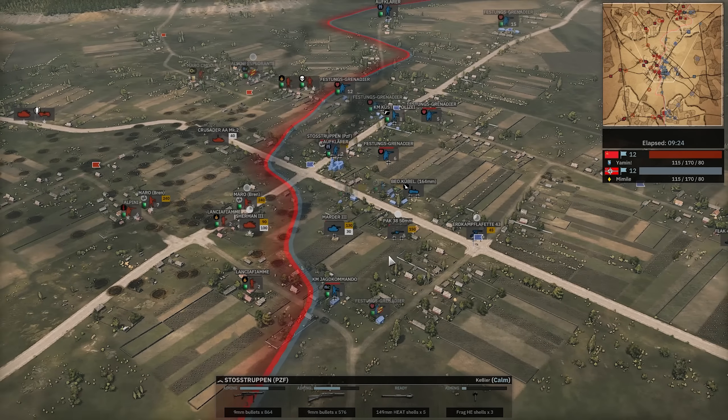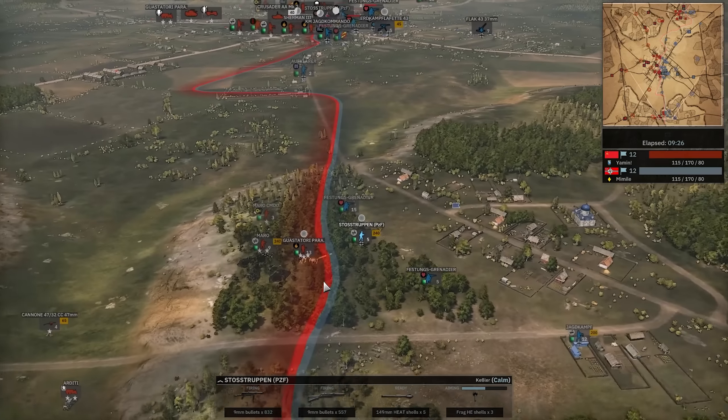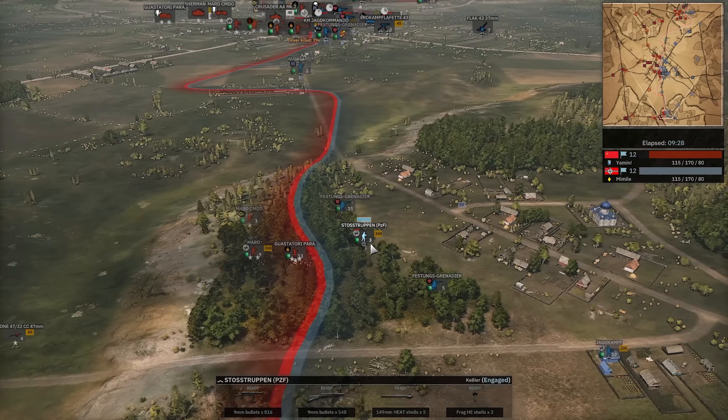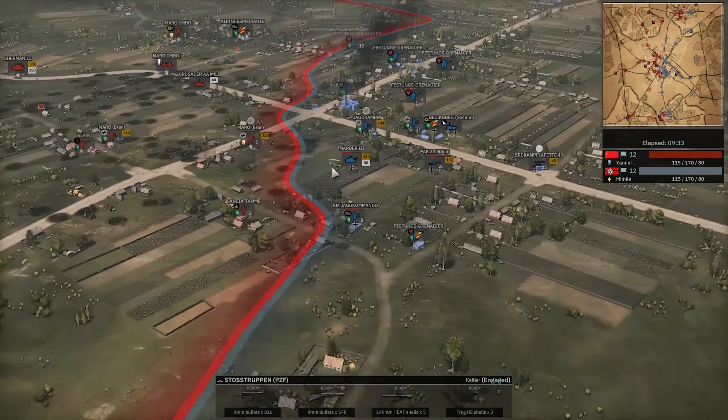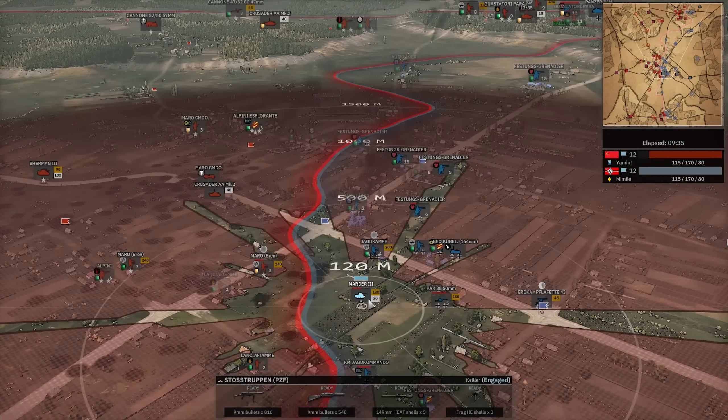This is actually a surprisingly light defense from Mimil down south. This is usually where the red player pushes because there are three flags to get — so this could be pretty devastating. Three-star Guestatori Para — here we go. The Stoßtruppen are going to be having a very bad time. They're immediately forced back by the flames.